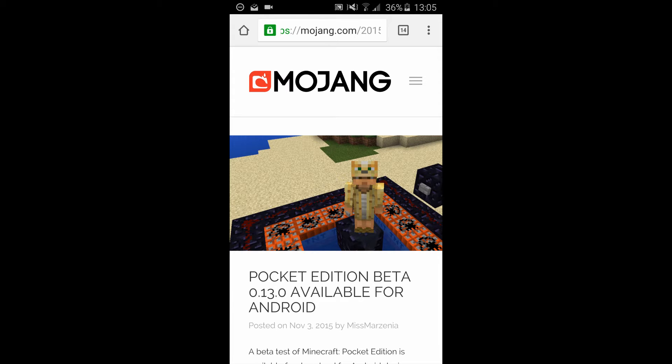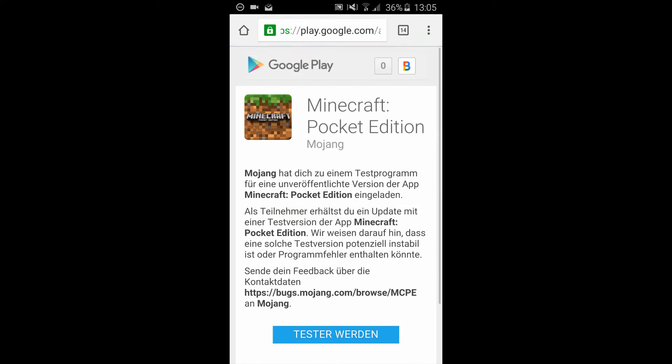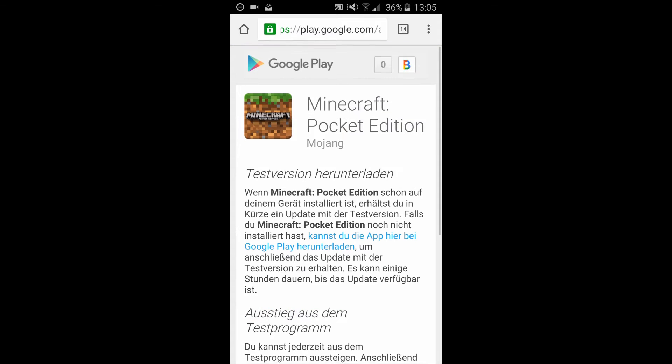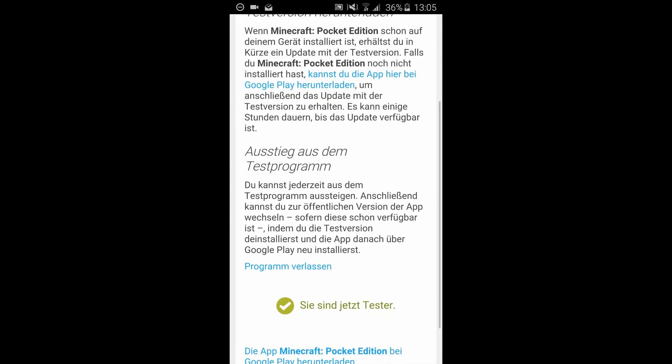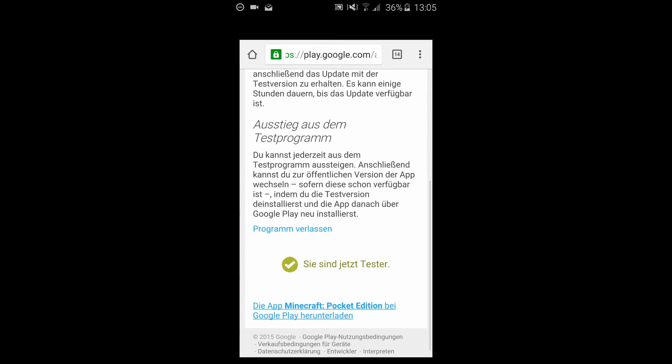To activate the beta for your account, click on the first link in the description down below, which will bring you to this page. There you have to scroll down and click on this link. Then just press the blue button and you are a beta tester. If this page doesn't show up at first, just log in with your Google Play account. Now open up the Google Play Store and update MCPE.